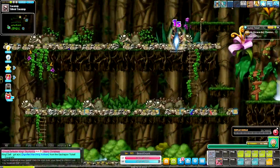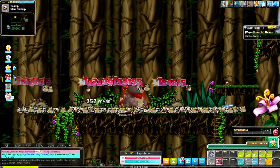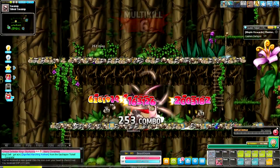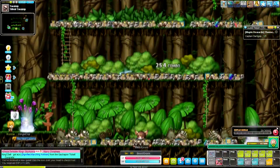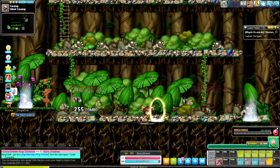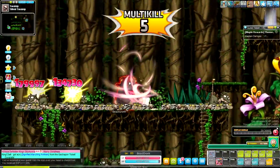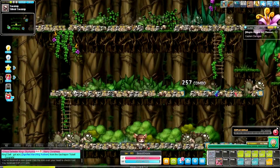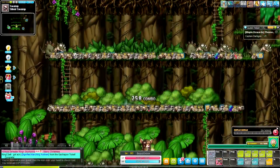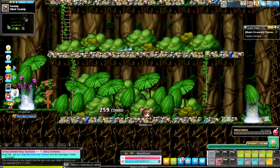I'm almost done AFKing my Hayato to 200. If you don't know, Hayato gives 3% crit damage at level 140 and 5% at level 200 — a hefty boost. It's at 198 right now, so maybe in this video you'll see me get it to 200. I'll have to figure out what to AFK in the sauna afterwards.